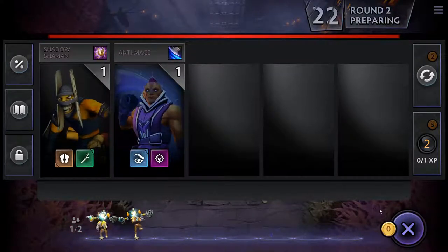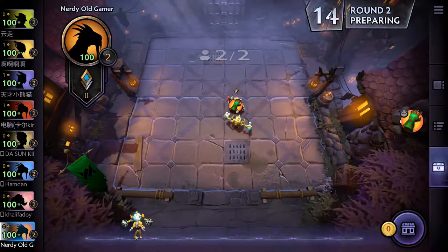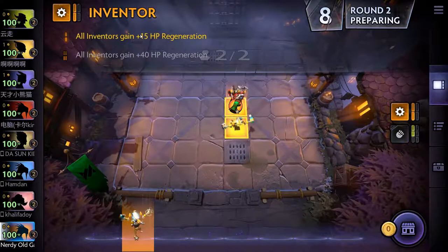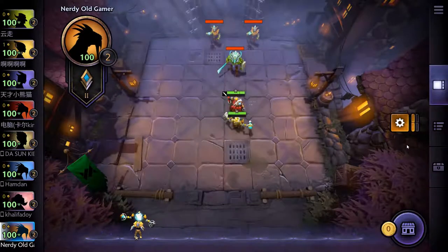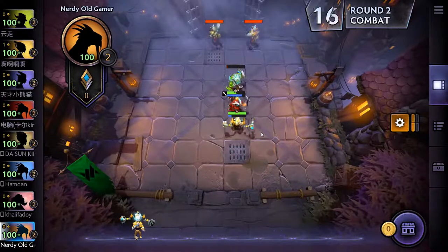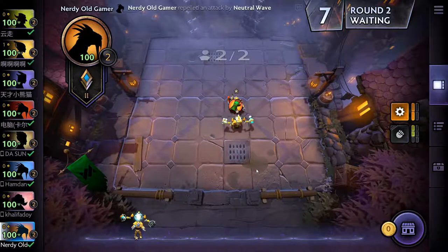Round two — we'll get the two Tinkers and stick one of them in. We get our Inventor bonus: all Inventors gain plus 15 HP regen, which isn't half bad. We also have two Scrappies, so we might want to go for another Scrappy. These first three rounds are super easy — no matter what you put in, you basically win. It's not really a challenge yet.